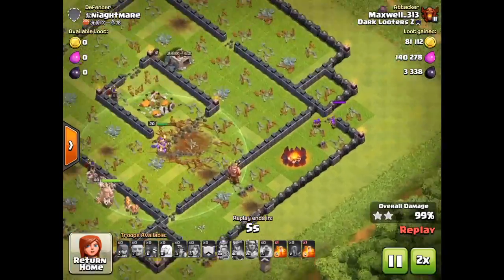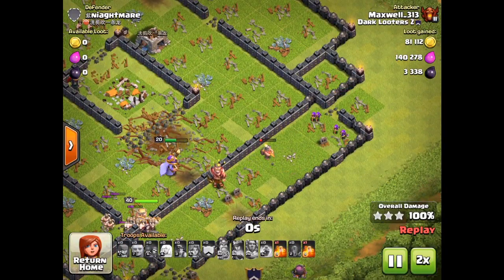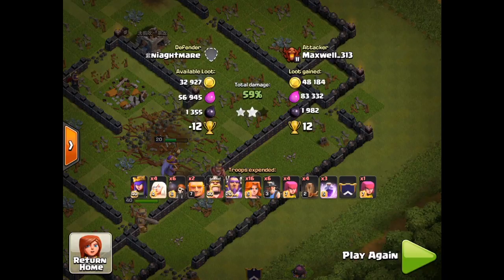Going to wrap it up for this one. Once we take down that army camp — the archers and the miner are going to do the job. 21 trophies and some pretty decent Dark Elixir. Certainly happy with that one.